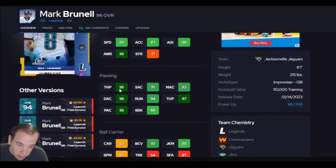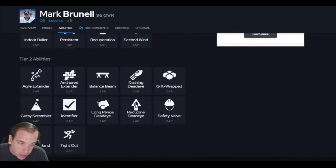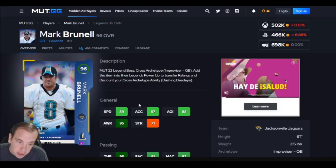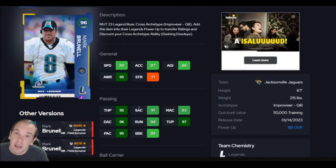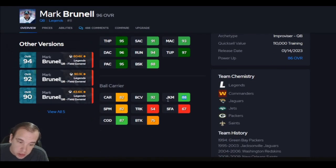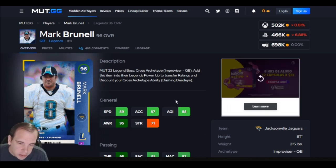His throwing power feels good. He's about $450K right now. For his AP setup — having the best release and being shifty — he does run better than Elway as well. He can juke. He cannot spin, cannot break tackles. He can barely zigzag and feels almost like a tight end running with him. But he's a must-have because of the best release in Hot Rod Master. Mark Brunell.